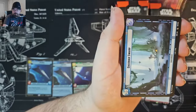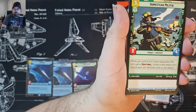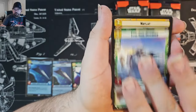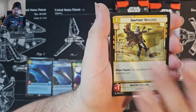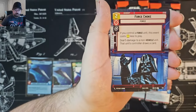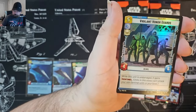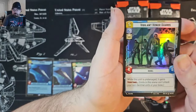IG-88. Force Choke Hyperspace. And then for our rare, we've got Bombing Run. You can get a hyperfoil one of those if you enter the giveaway. Vigilant Honor Guard common foil.